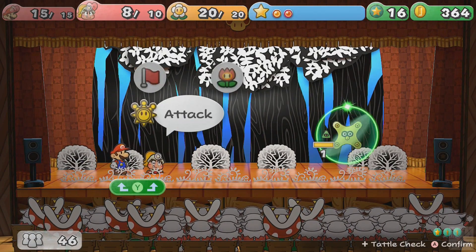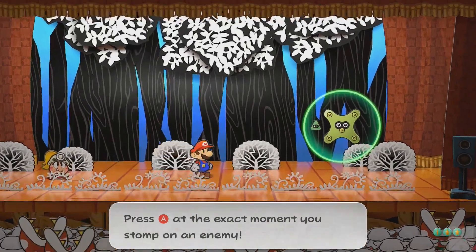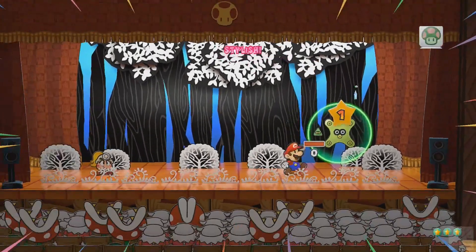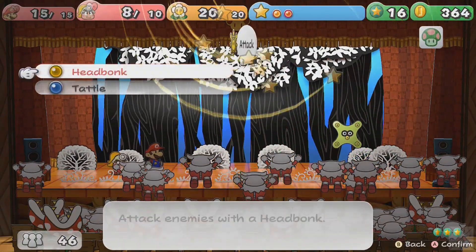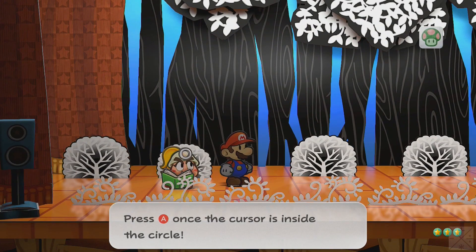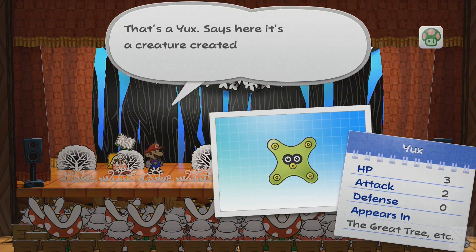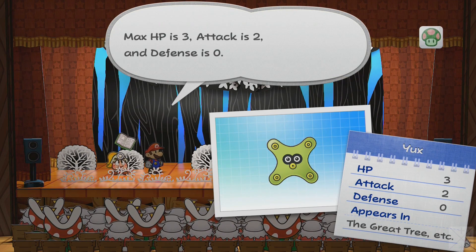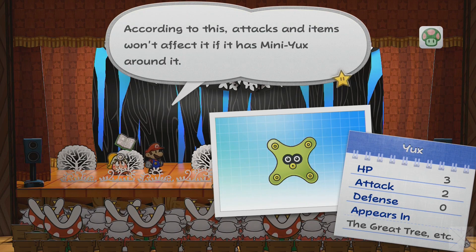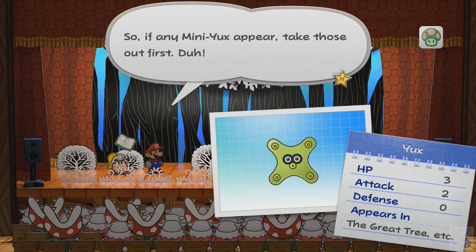Put her back, take out that guy again. We don't want them to multiply, and then she will tattle on the main one. And now we can finally get down to business. That's a Yux — it says here it's a creature created in the Exonaut Labs. Max HP 3, attack 2, defense 0. Attacks and items won't affect it if it has Mini Yux around it. So if any Mini Yux appear, take those out first.